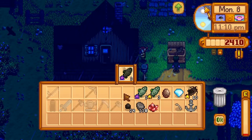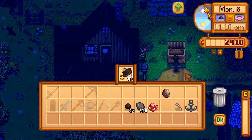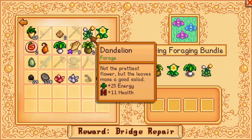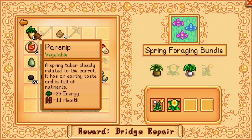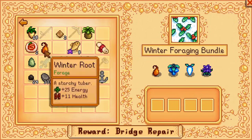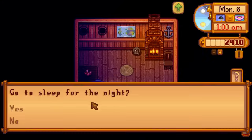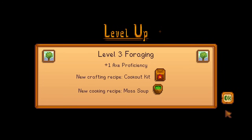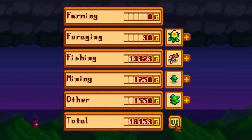Right before 11pm, I return to the farm to ship today's catch. To ensure I have the inventory space to put everything in my inventory before the end of the night, I complete the spring foraging bundle and submit a parsnip and winter roots as well. At 1am I go to bed and get level 8 fishing and level 3 foraging overnight, as well as 16,000G from fish, gems, and river goo.